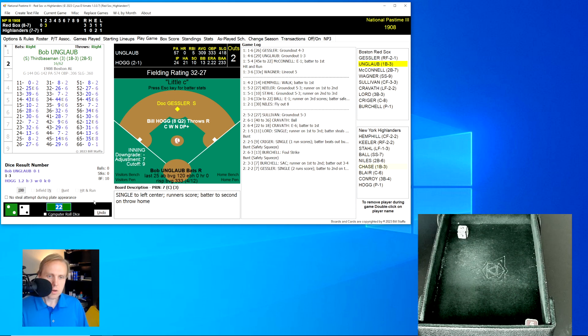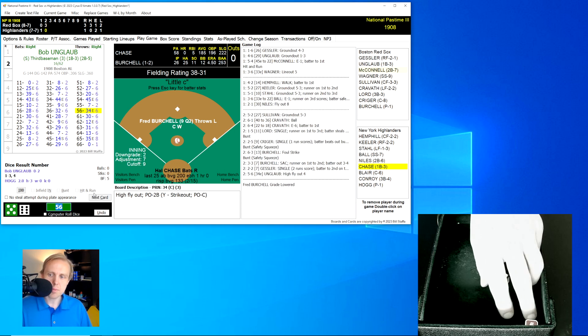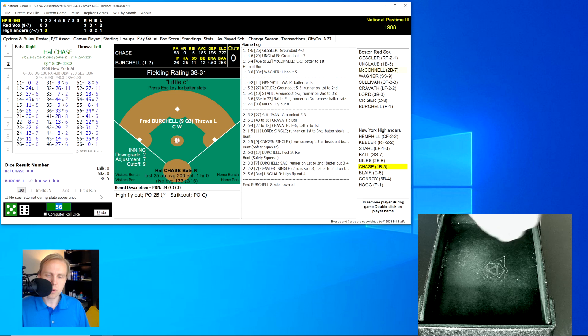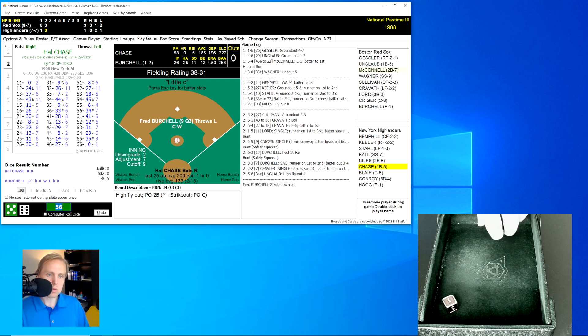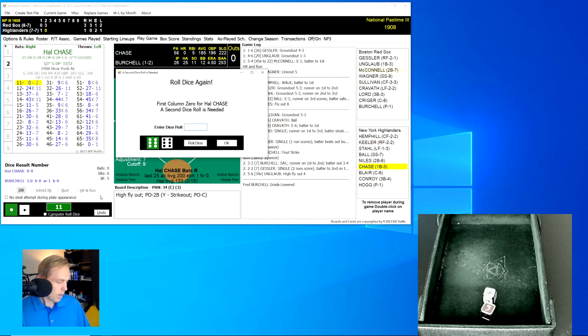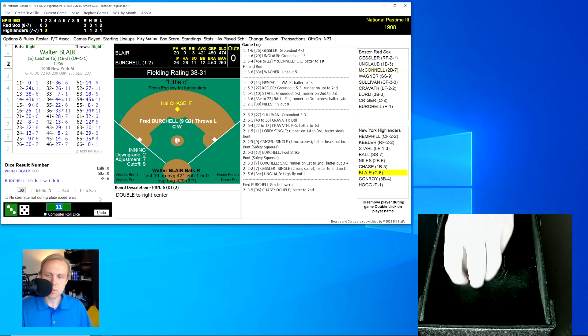Bob Wenglaub rolls a 56 for a 34 — a pop-up over to the second baseman Niles for the third out. We go to the bottom of the second, and it's Hal Chase. He rolls an 11 for a 0, then a 35 for a 6 — he'll get a double to right center field, bringing up Walter Blair.